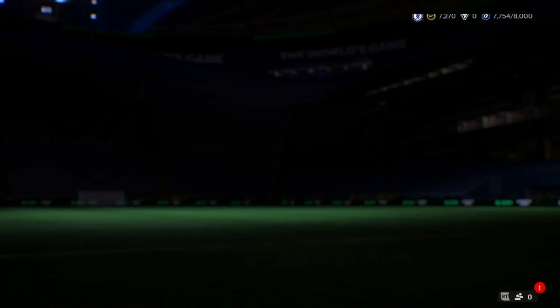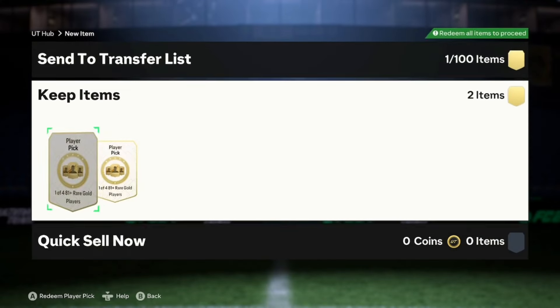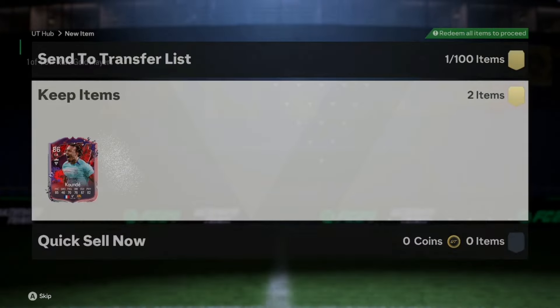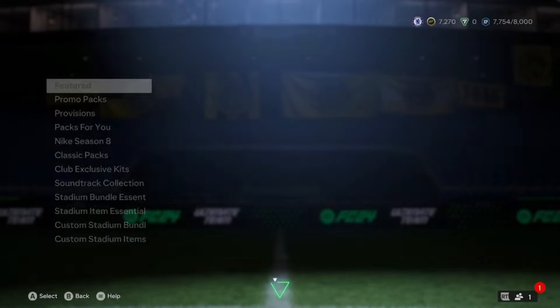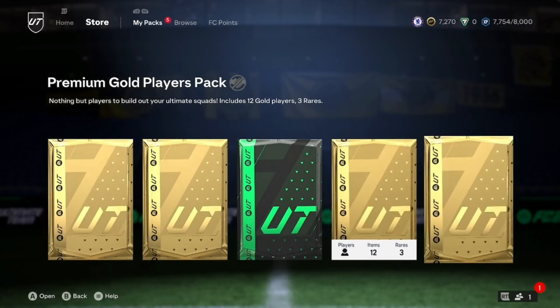We have about three player picks that I forgot to open last episode, so we'll open them now. First one is going to be Kunde — oh, that's quite nice. And the second one is going to be Havert. If you're new to the series, please consider subscribing to join us on a road to 700 subscribers by the end of this year — that would be greatly appreciated. But without further ado, let's get into these packs.